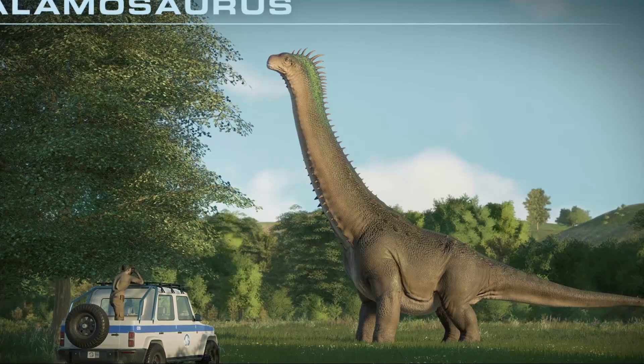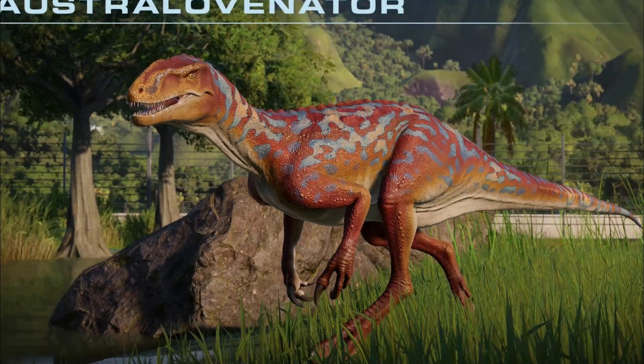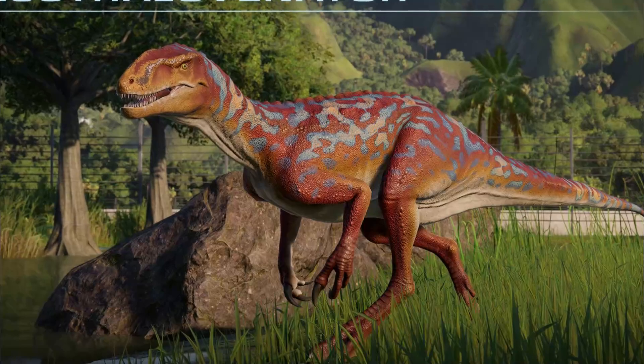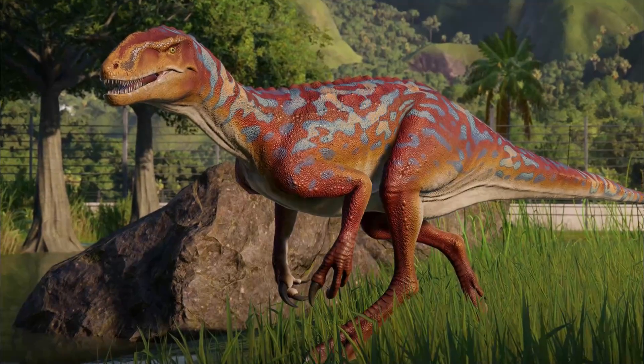Thought to have lived in Australia about 95 million years ago, Australovenator was an agile carnivore with a lightweight frame that allowed it to move quickly. Its extremely sharp teeth and flexible arms made it a formidable predator, adept at stalking and chasing down prey.